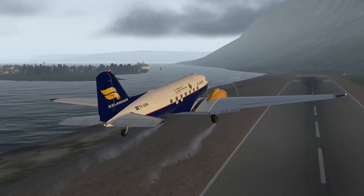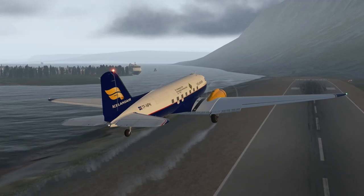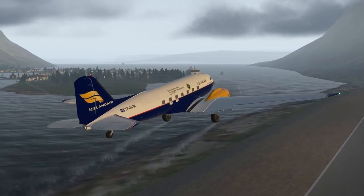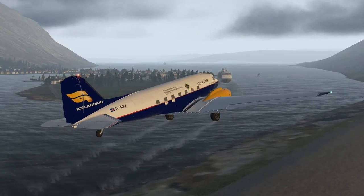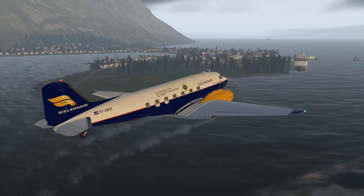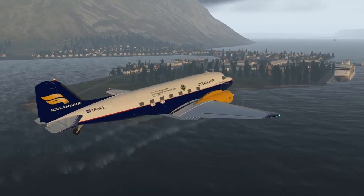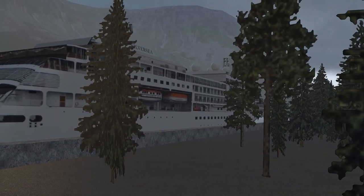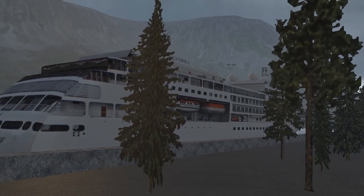Bringing a jet in here is not a very reasonable idea — quite honestly, I'm not sure if anyone's ever really done it. As we depart, you'll see at the foot of that mountain there are no red hazard beacons, so perhaps I need to fire this thing up at night to see if those actually appear. I can really appreciate the scenery pack on departure — it's a very nice view.